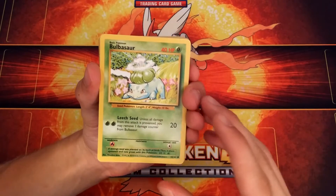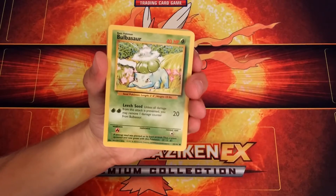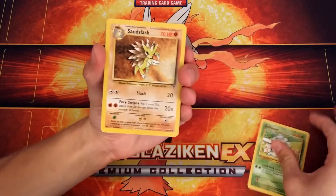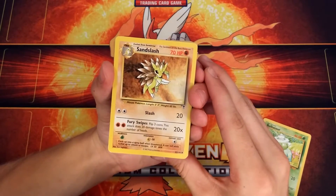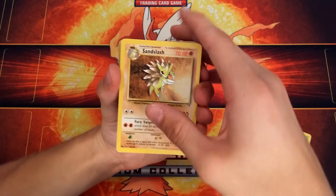We got that Bulbasaur. It looks like this is from the original set because it has copyright 1995 on there. Yeah, it looks pretty decent — a lot of these cards are beat up, but this one actually looks pretty decent. Then we got ourselves a Sandslash, and this one's copyright 2002, so this one's not as old, but still pretty cool.